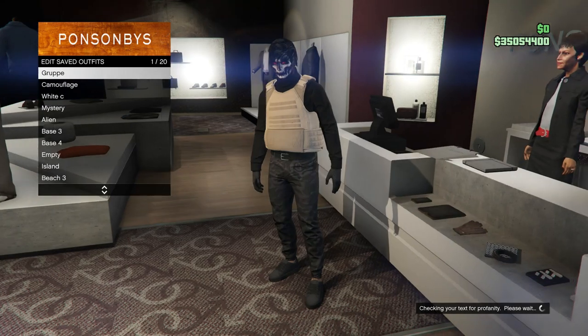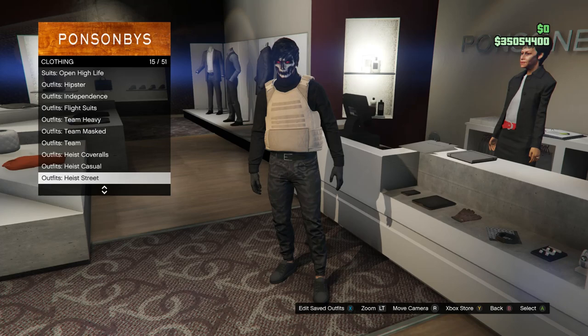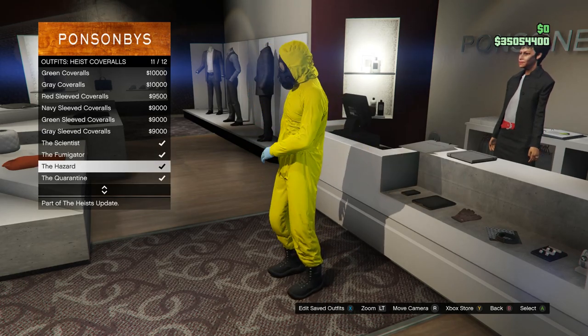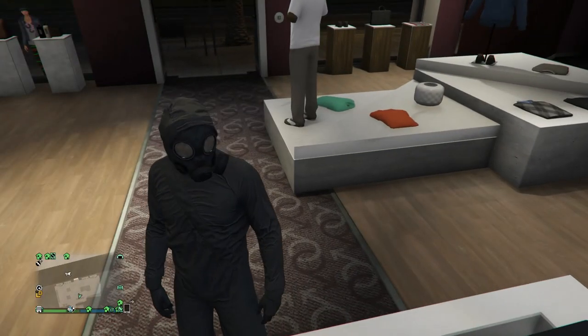After you've saved your outfit, back out where you see the clothing and scroll down until you find heist coveralls, which is on slot 13. Click on heist coveralls and from slot 9 through slot 12, equip any of these with the toxic mask.